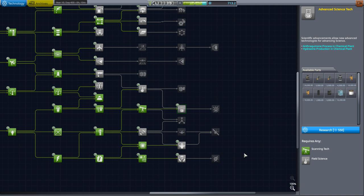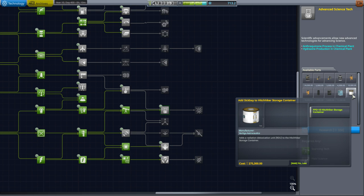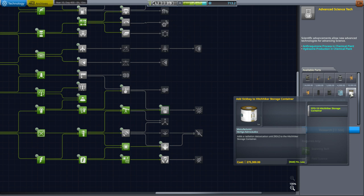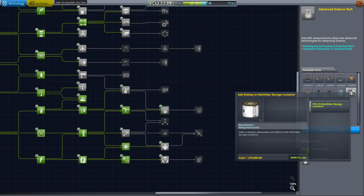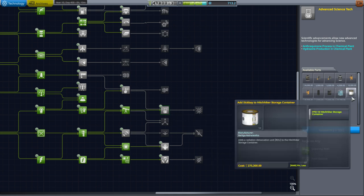Hello everyone, and welcome back to Kerbal Space Program 1.6 with Kerbalism. In this episode, we begin with the tech tree because we had 700 science and could unlock more things. I've been told of this sickbay part — really a module that adds a sickbay to a hitchhiker's storage container to detoxify Kerbals of radiation. I don't know if that works with the lifetime radiation thing, but we should probably try it out at least.